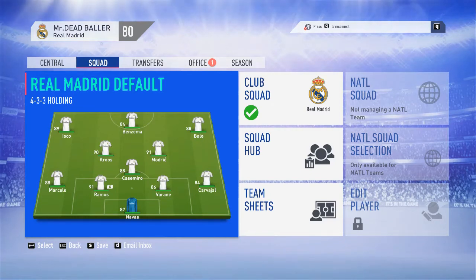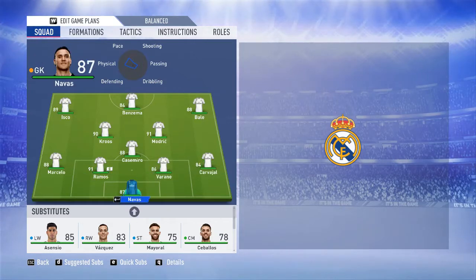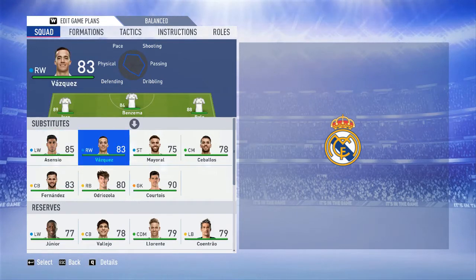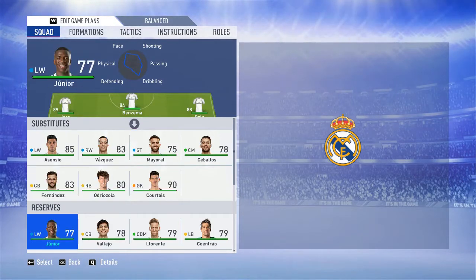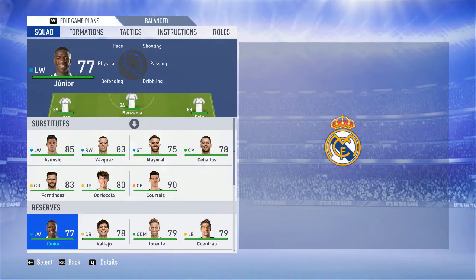Hey everyone, welcome back to a brand new video — FIFA 19 Real Madrid career mode. Let's see our team: we've got Karim Benzema, Isco on the left, Bale on the right, Modric, Casimiro, Ramos, Marcelo, Carvajal, Navas. In the substitutes we have Asensio and Vasquez, who can be really good super subs, and Mayoral who we don't usually use.